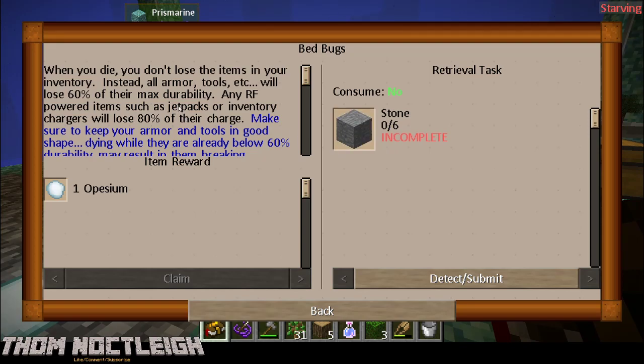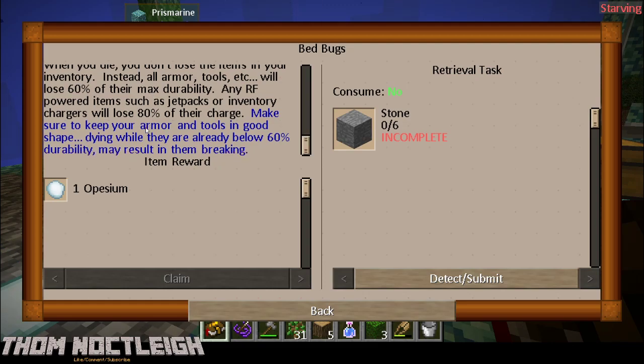So stone is cooking up. Make sure to keep your armor and tools in good shape. Dying when they are already below 60% may result in them breaking. And we get some Opacium when we complete this one. Keeping Warm - the ocean is dark, frigid, and dangerous.